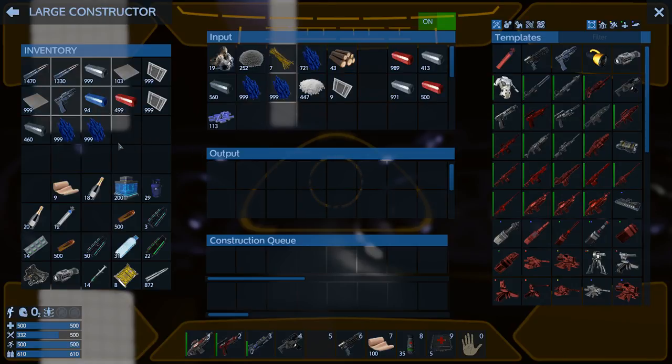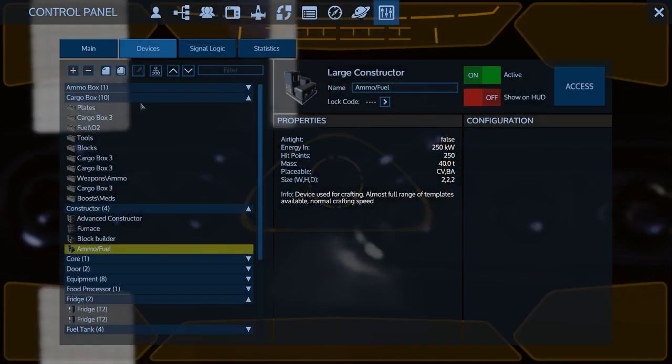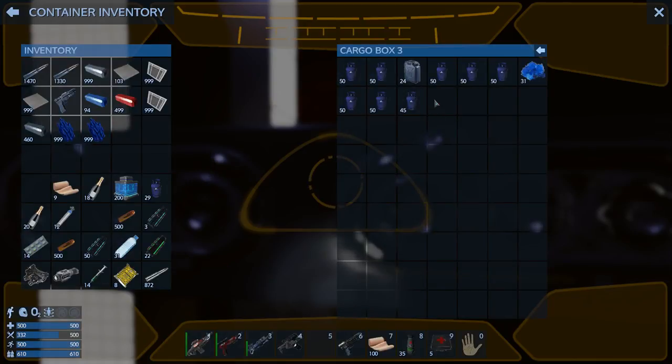Is that going to be enough for now? I've got a bunch of fuel - I'm going to need oxygen more than that. Let's grab fuel and oxygen. There's our pentaxid - we might as well put that in there. Grab a bunch of this.